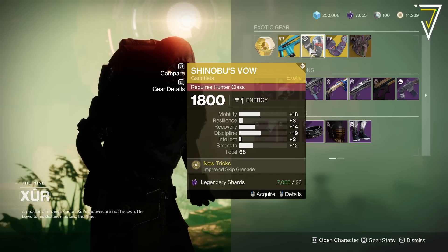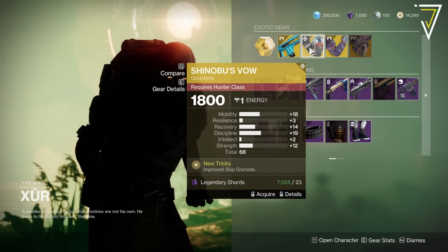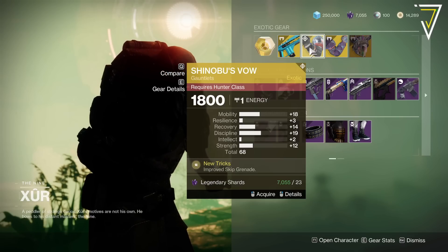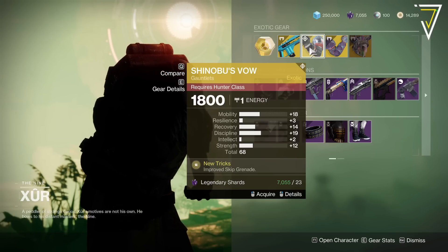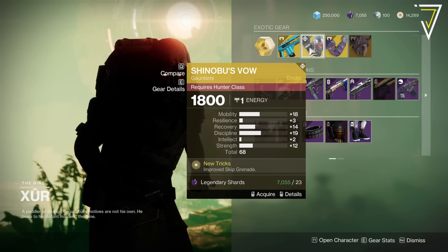Got some juicy Shinobu's Vow here — 68, probably one of the highest rolls Xur has ever sold. 18 on mobility, we've also got recovery, discipline, and strength as the weighted stats. This improves your skip grenades, so it does a thing — those are pretty juicy actually.